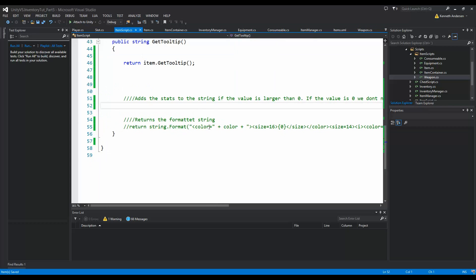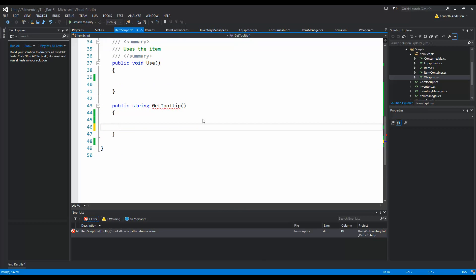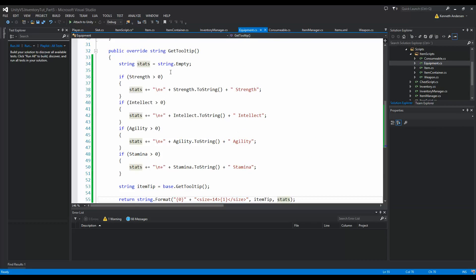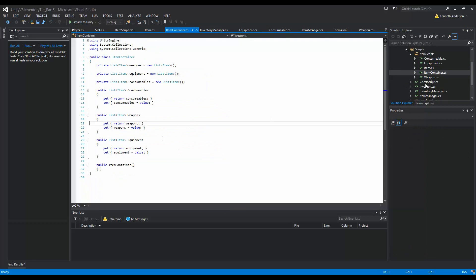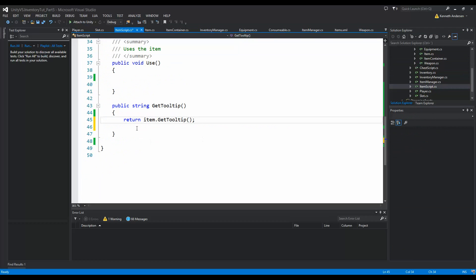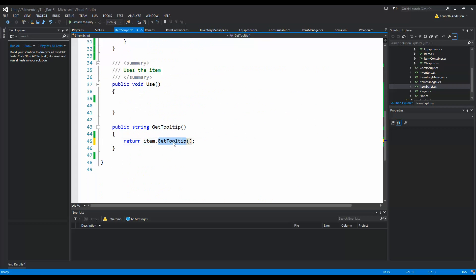Then we go back into our item script and remove all this old code. Basically our tooltip is going to return item.GetTooltip. We set up everything here - what all the tooltips should look like for each item class. Then in our item script we return the final tooltip. We have our item set when placing it into the inventory, and calling that item's GetTooltip generates the correct tooltip. Let's save and run this.